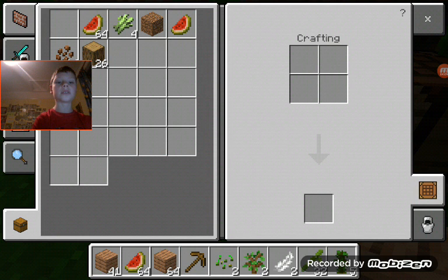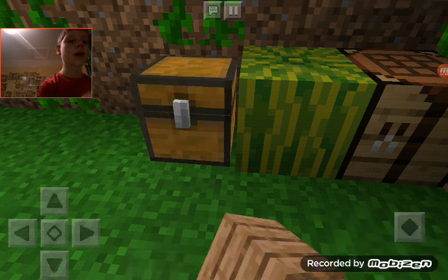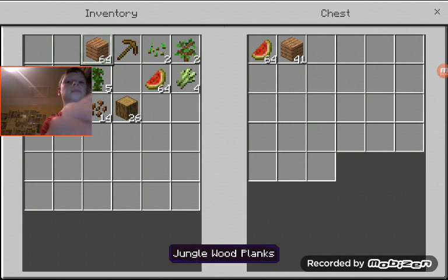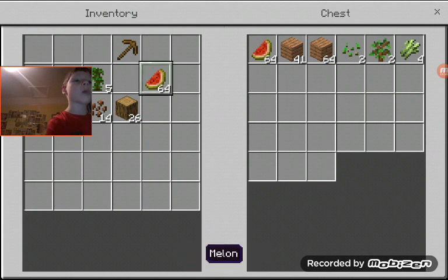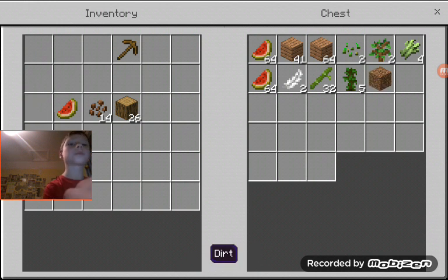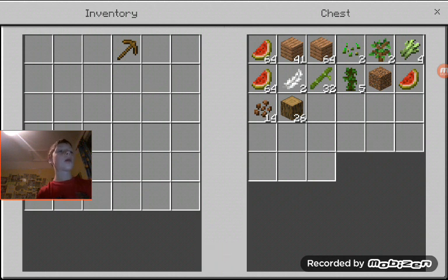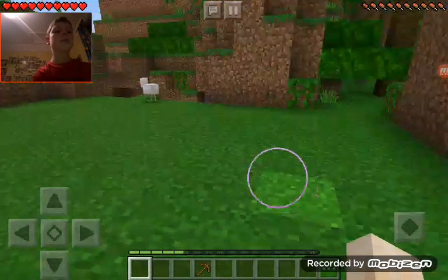We need some sticks. Wait, I'll just craft it in the crafting table. I'm just gonna put everything except my pickaxe. There's a lot of things that I discovered about Minecraft just messing around with it. We've got some melon — we've got a lot of melon. I don't think I'm gonna run out of food.